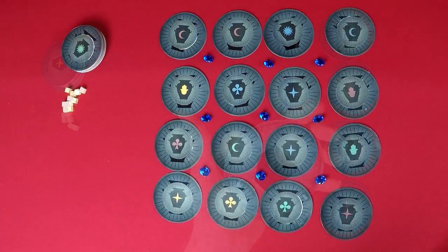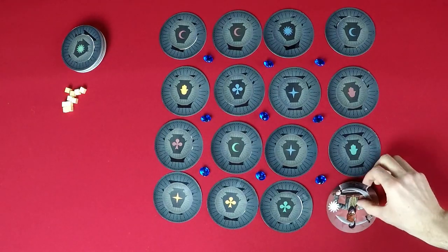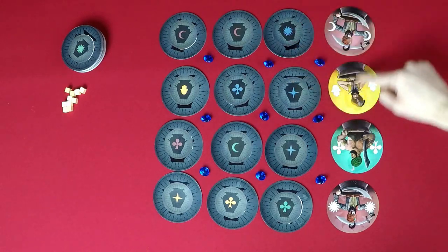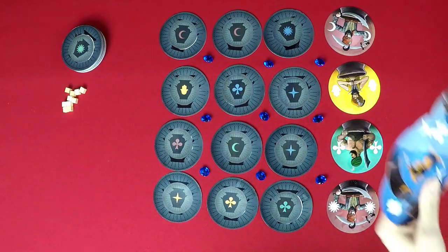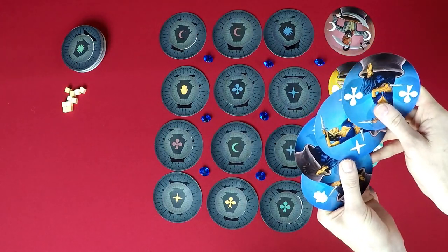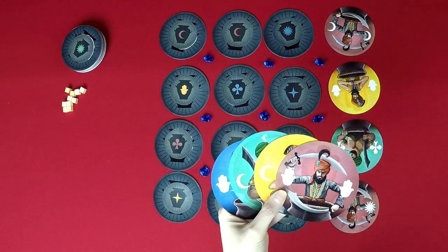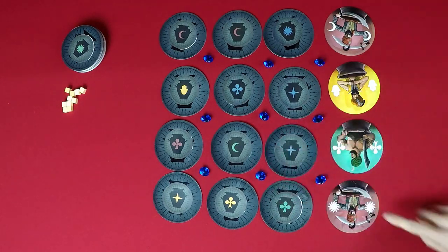You then have the opportunity to try and steal a sapphire. If you choose to steal, you reveal either 4 cards in a row or the 4 cards surrounding a sapphire. You're going to look at either the colors or the icons. The robbery is successful if any of these 4 things is true: all the cards have the same color thieves, or all different colored thieves, or all the cards have the same thief icon, or all different thief icons.